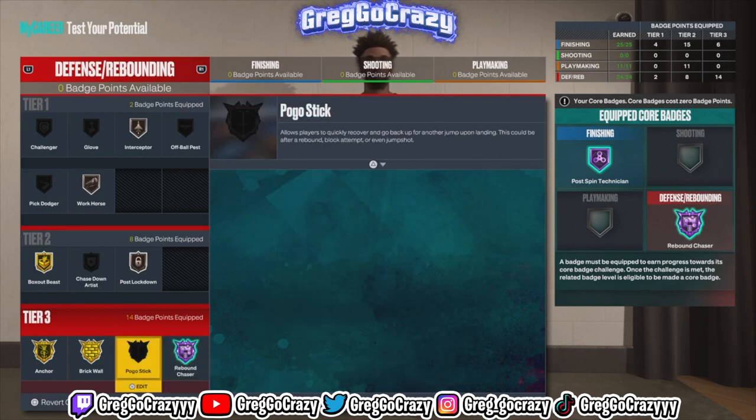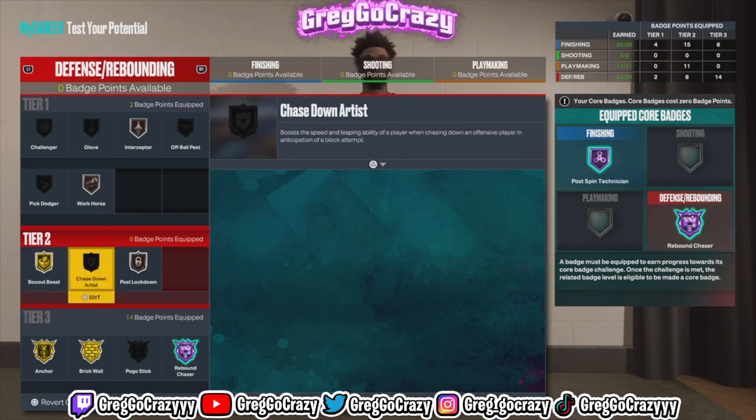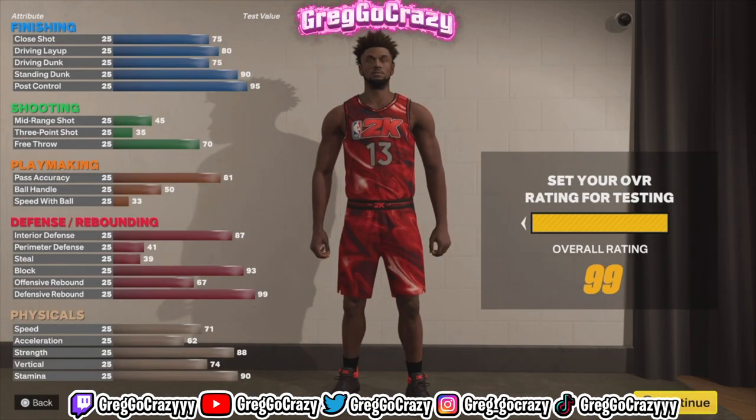You can really throw any badge you want on this build and work as much as you can for your team. Don't forget to like, comment, and subscribe. If you are new, please press the subscribe button. It's been your boy Greg, go crazy — we stay grinding, and I'm out. Peace.